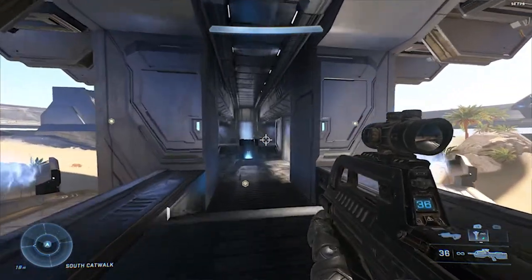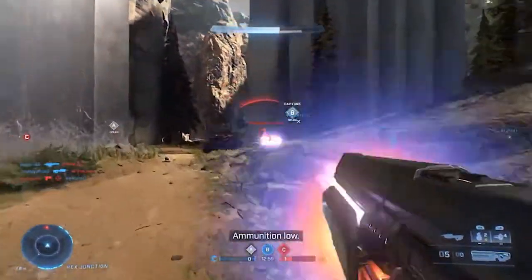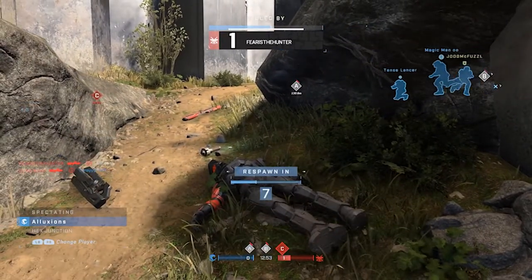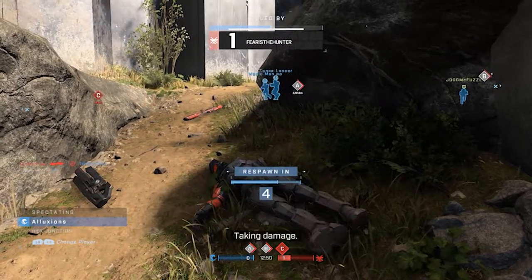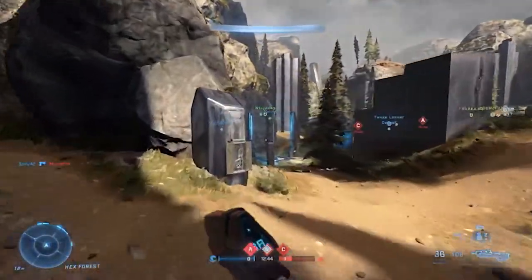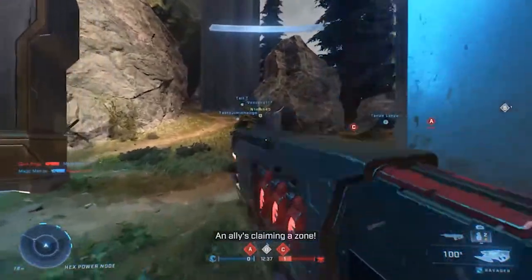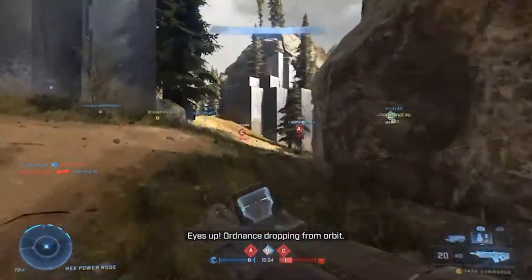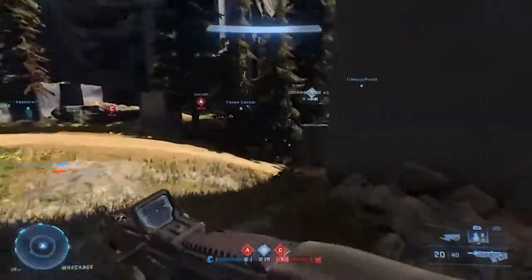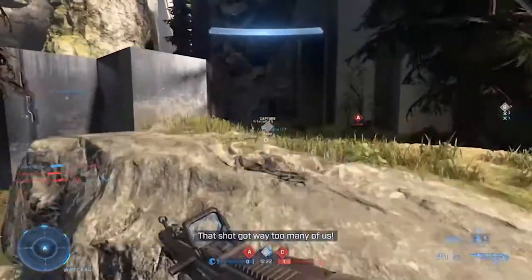I'm so happy they're taking ideas from Halo Combat Evolved, Halo 3, and Behemoth. This map looks so beautiful — it really reminds me of Relic and Sandtrap. I really can't wait to see what other maps they have in store for us. What I love about playing on Fragmentation so far is that you're not going to have bad spawns. In previous games there was a chance you could spawn next to an enemy, but that doesn't really happen in Halo Infinite — it's not common.